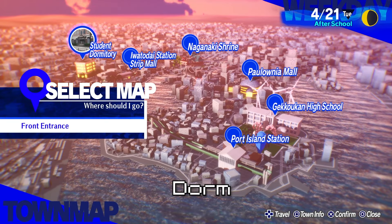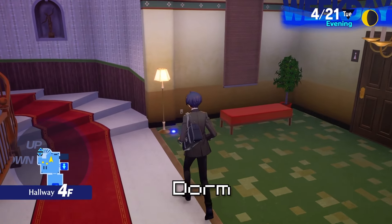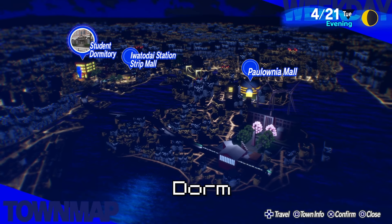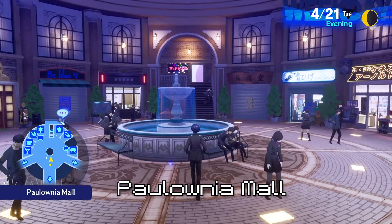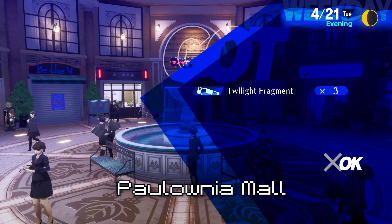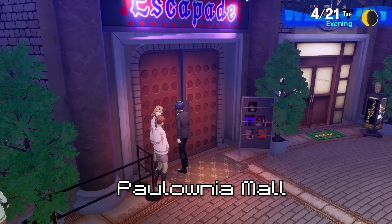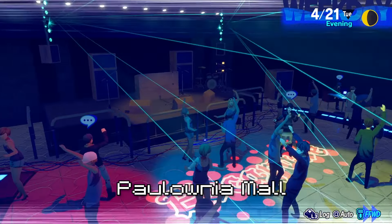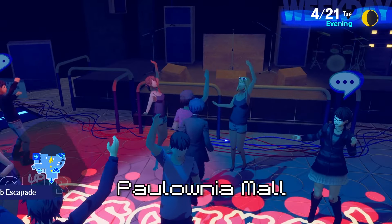Next, we'll go back to the dorm. I'm going to go to the fourth floor — it should be right here by the stairs. And finally, we're going to go to the mall. The first Twilight Fragment will be right here in front of the fountain. Now, to go in here you need rank 2 courage, but the last Twilight Fragment is in here. It should be in front of the stage — there it is.